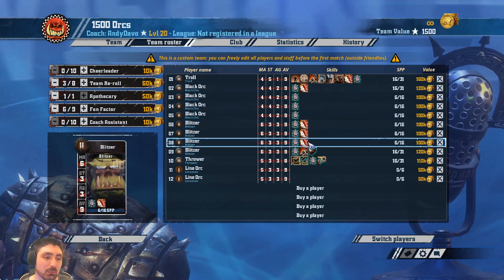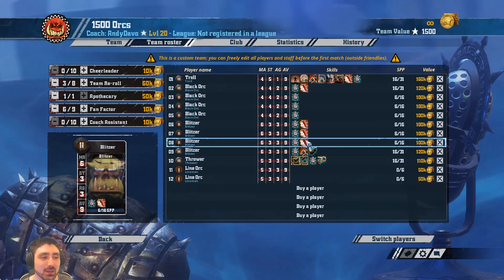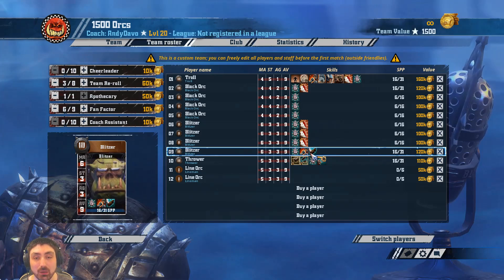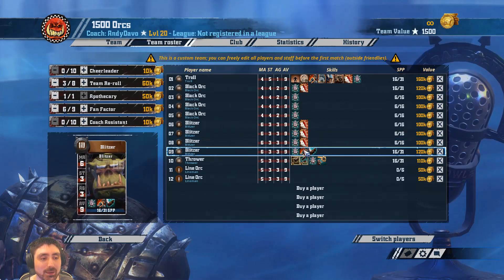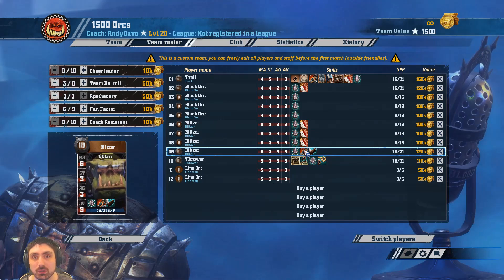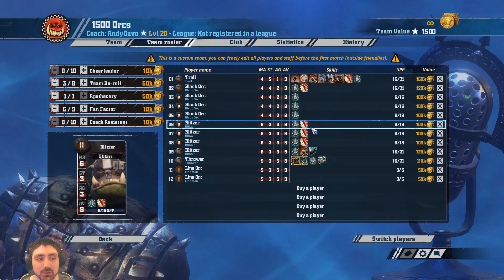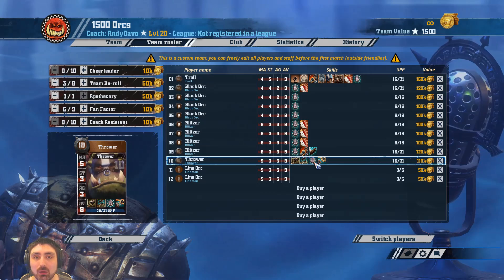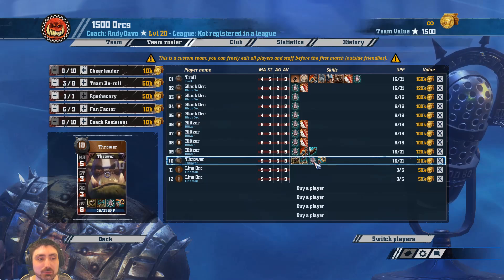For the blitzers, again guard — there's a very strong common theme here — effectively we want support players. Blitzers take three guards, and then you want one enforcer-type player where mighty blow then tackle, or if you're feeling greedy, mighty blow then piling on, are the first two skills. Generally speaking you want one, potentially two killers, but start with just the one enforcer killer type and then potentially build into it after you've got guard on the others.